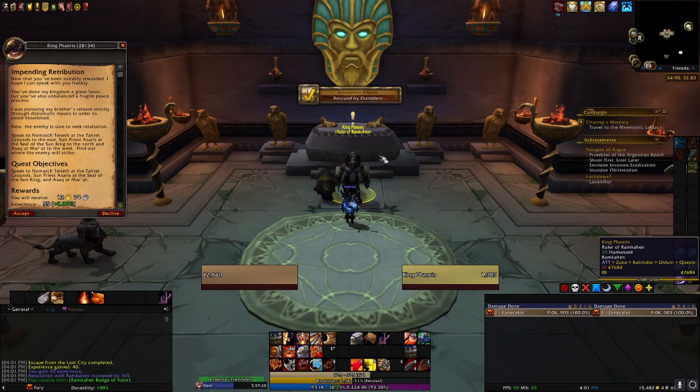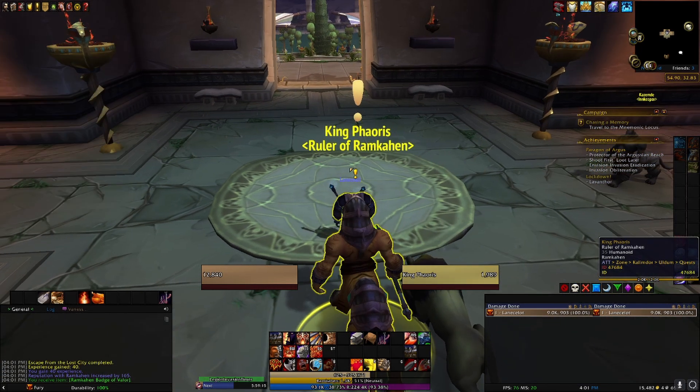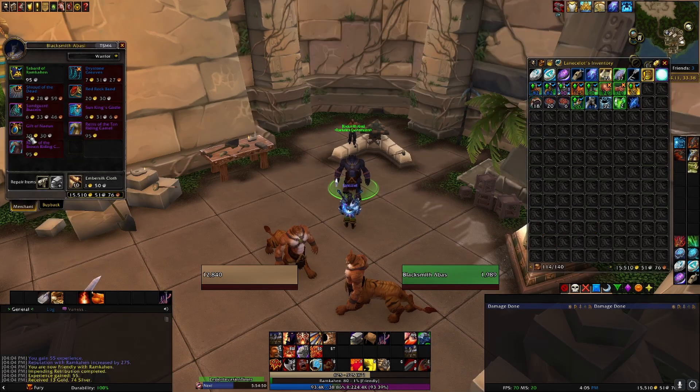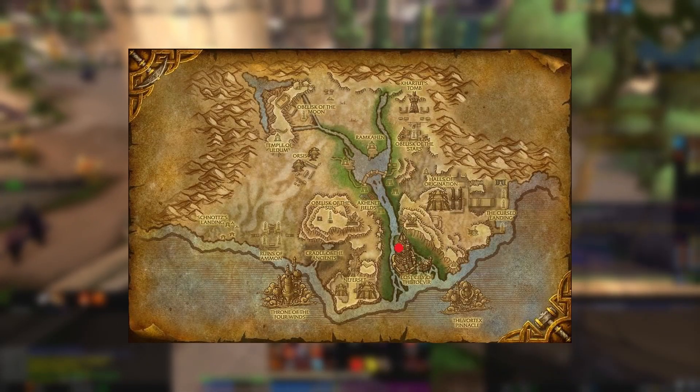You will now have access to a bunch of quests around Ramkahan and should only need to do maybe two or three to be able to reach Friendly. Once you've achieved Friendly status, head back to Ramkahan and buy the Tabard from the quartermaster. Equip the Tabard and head over to the Lost City of Tolvia dungeon located here.